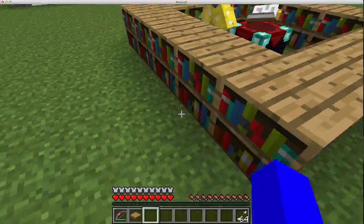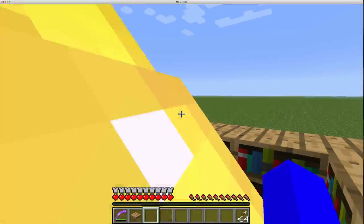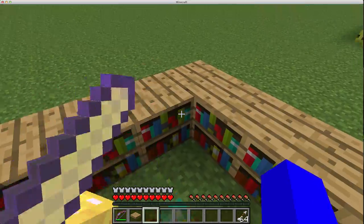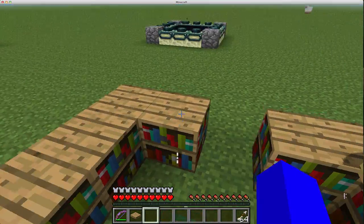This enchantment table - all you need is this line of bookshelves here, which is one, two, three, four, five, six, seven, eight, nine, ten, eleven bookshelves.